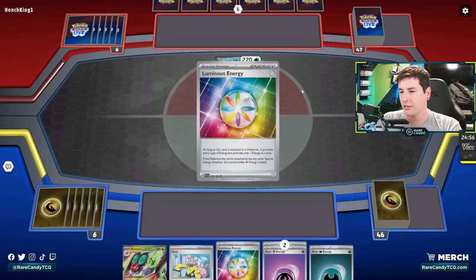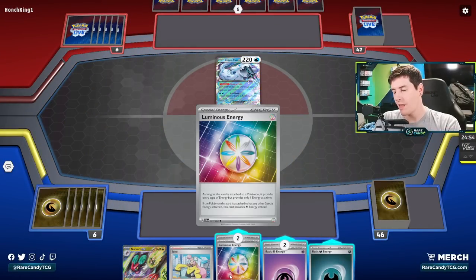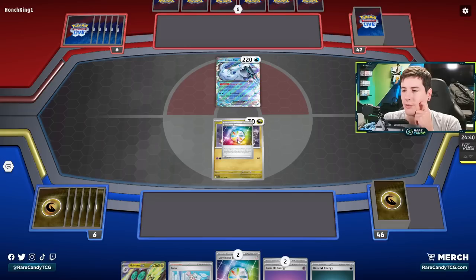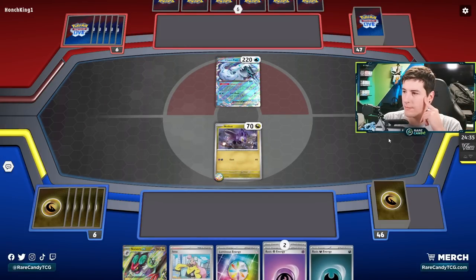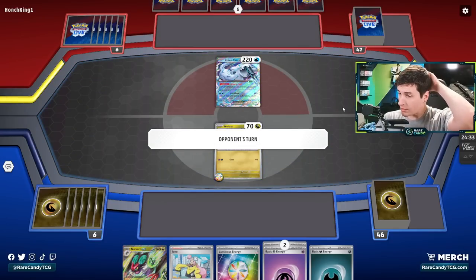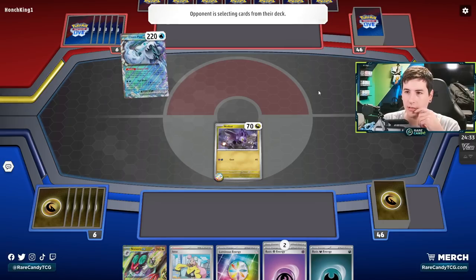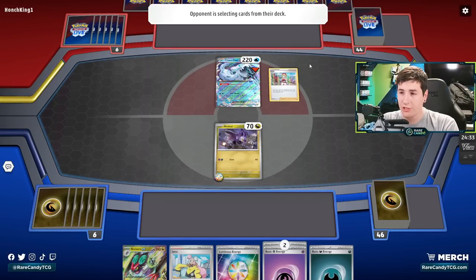Okay, we're going against Chien-Pao. Overall I feel okay about this matchup. I'm going to attach here because if we get Iono, either basic energy we draw will do the trick. We'll just pass. If we get a top-deck Boss, that would actually be really good to start targeting Frigibax, since I'm a little scared of Baxcalibur — that's one of the only real threats against our deck. The other question is, do they play Palkia? That's the big thing that could really shift how this matchup unfolds. Most of these Chien-Pao decks have trended towards Palkia.